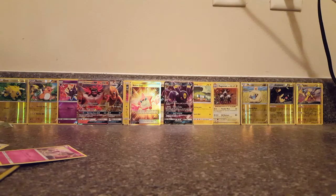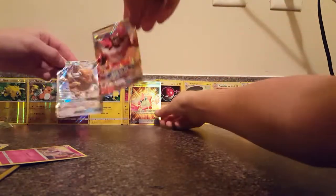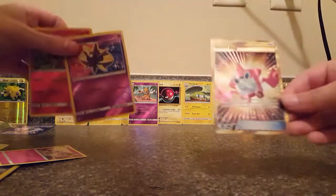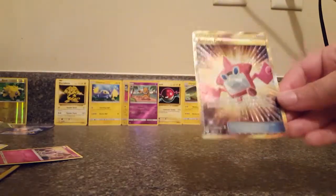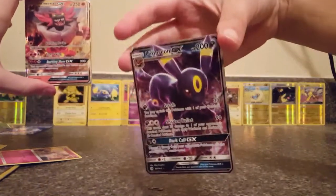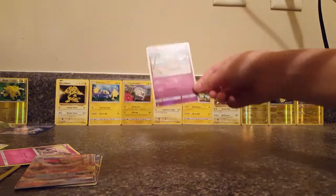Oh, I think I see something — Sandygast, Incineroar GX, and a Dragonair! You're catching up a little bit! I have a Cosmoem, Incineroar, and Tauros. I have a Sandshrew and a Sandshrew again, and a Fire and Electric Energy. I have two Sandshrews in a row. Okay, these are our last packs.